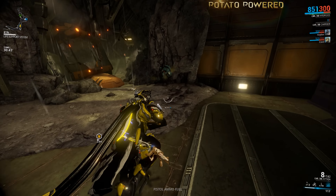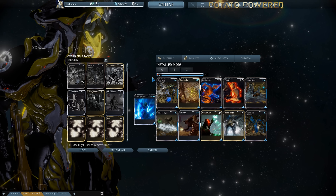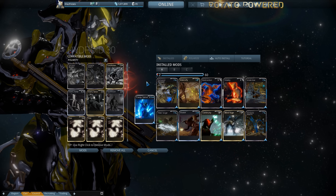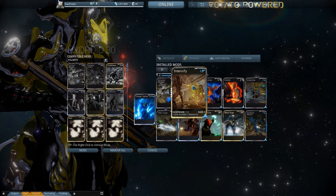As you can see from his powers, Hydroid is a pure damage-dealing frame with no real squad utility. He's a bit like Ash or Saryn where all of his abilities deal damage.